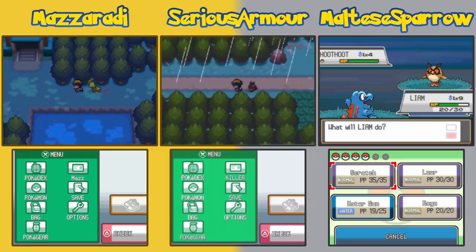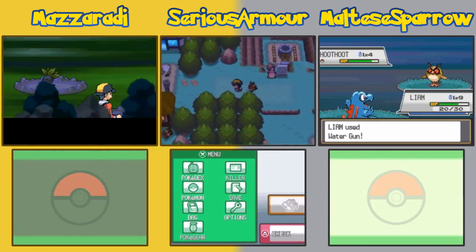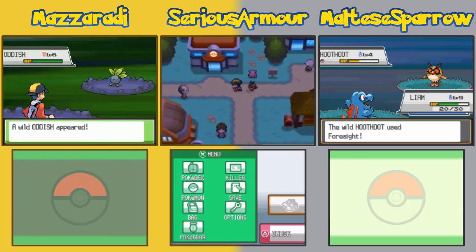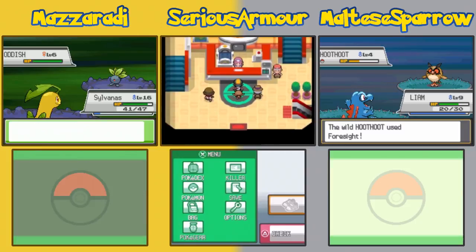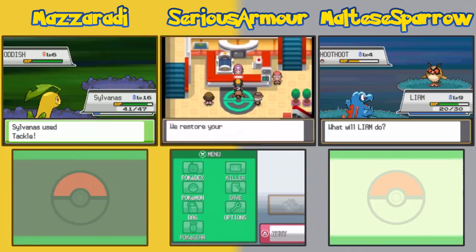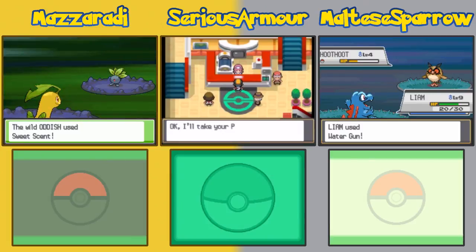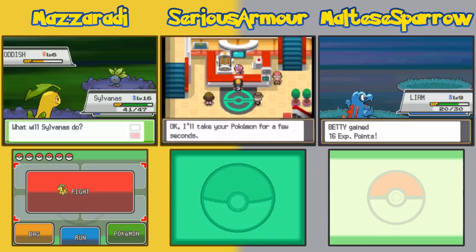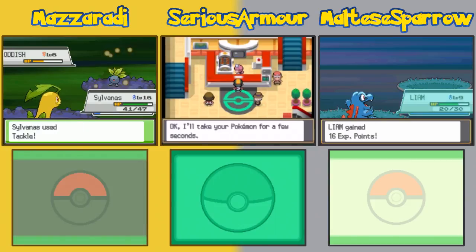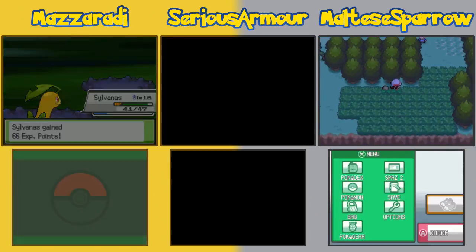I found the exit — damn it. I found the exit and started running to it and then ran into an Oddish. That's the only thing I've run into in this forest. I ran into one Zubat earlier, one Paras, and then all Oddishes. The Oddish is the Rattata of the forest.